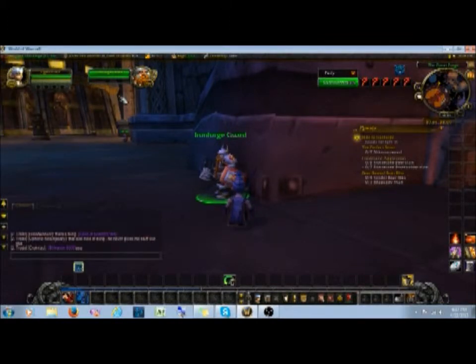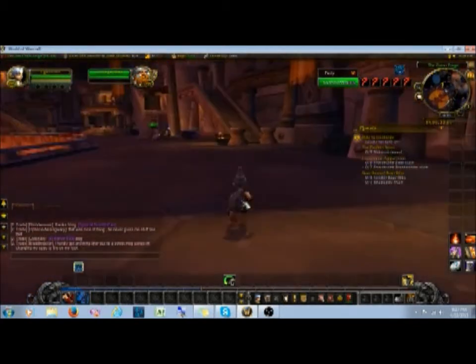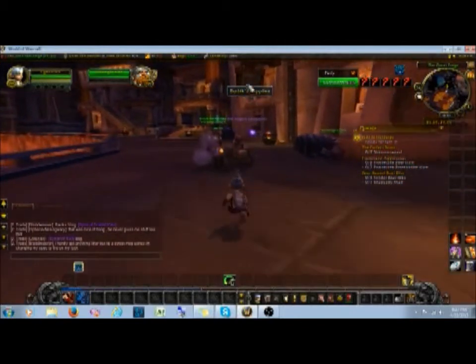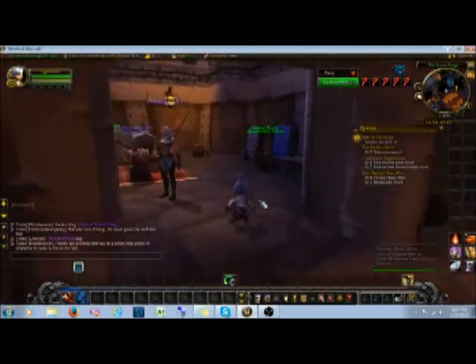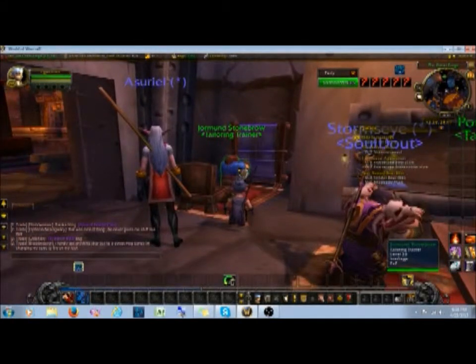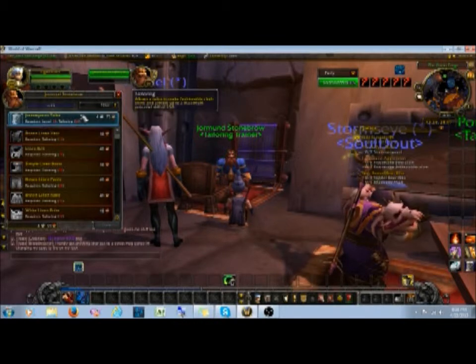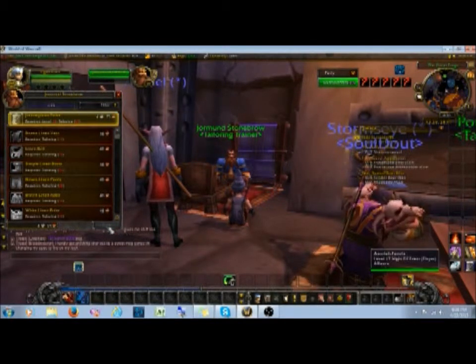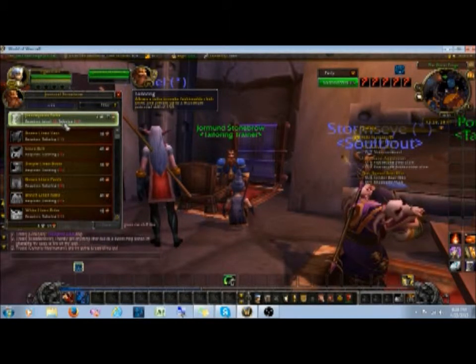Let me navigate over to the tailoring trainer — here he is, over in the corner. When you go to train, you right-click the profession trainer. If it's your first time, up at the top it's going to show 'Beginner' in golden color, and when you click on it, the Train button will light up. Since we've already picked up the training for these professions, the next rank I can learn is at level 10, and I have to have my tailoring skill at least to 50.